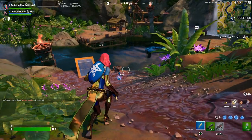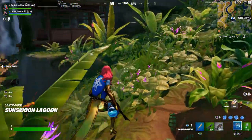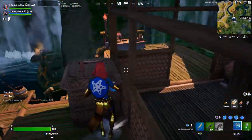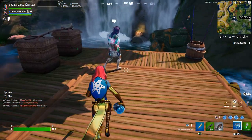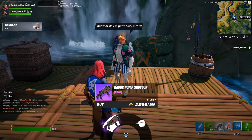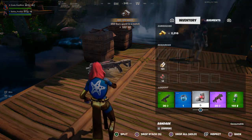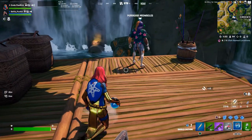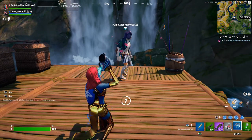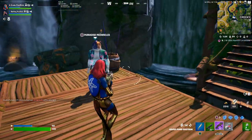Hey guys, welcome back to another video on the channel. Today I'm going to be showing you how to get the Paradise Meowsco skin in Fortnite, not only for free but legitimately. Basically the only thing you got to do is have the Mystique skin. I'm just going to heal up just in case.